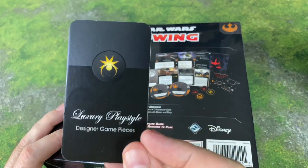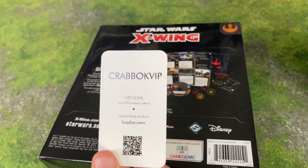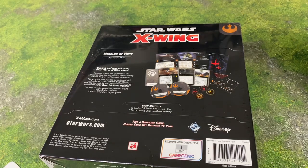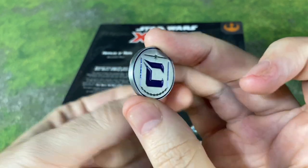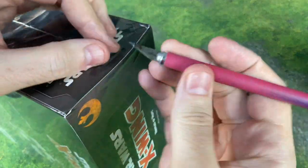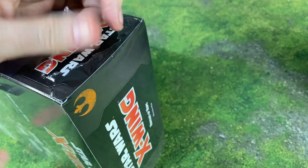This video is sponsored by Luxury PlayStyle. Be sure to check out LuxuryPlayStyle.com. Use code CRABOCKVIP — that's going to save you 15%. In addition to their amazing Full Metal tokens, you're also going to get a CRABOCK token with an order of $35 or more while supplies last. Great thing to do for the holidays coming up too.